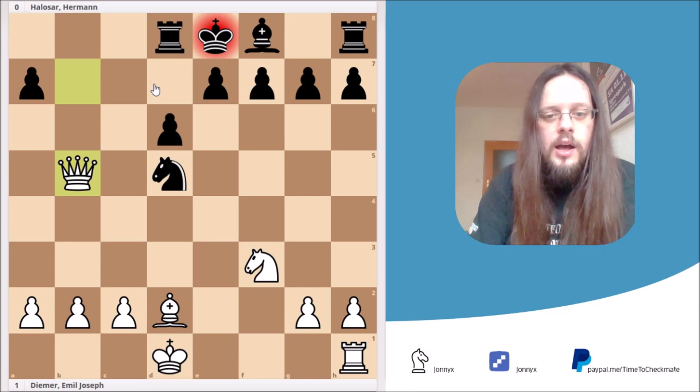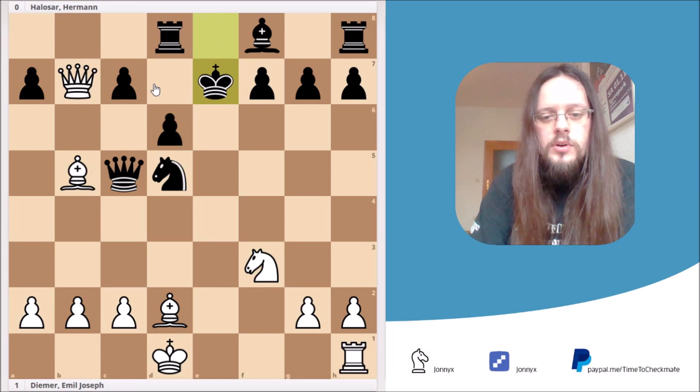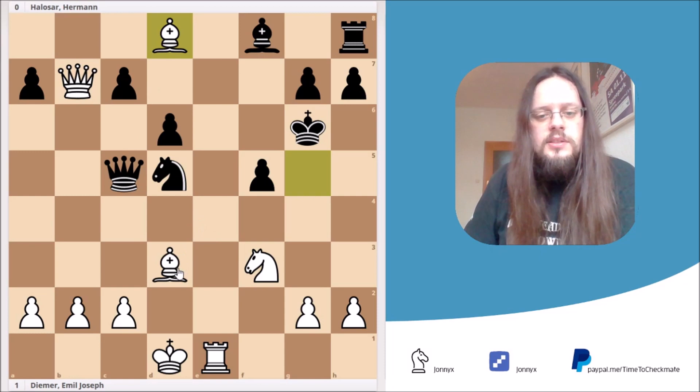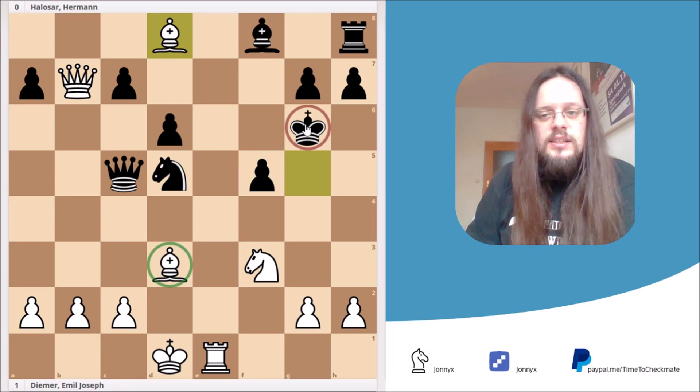What else could he play? Let's say he takes it with the e-pawn. Well, no problem for us. We just simply play bishop b5 check, king e7, rook e1 check, king f6, bishop g5 check, king g6, bishop d3 check, f5. And now I would just simply rise to take the rook on d8. And if you count pieces, you will figure out that you are up a piece, and Black's king is still in grave danger. The computer gives it already as plus 16.